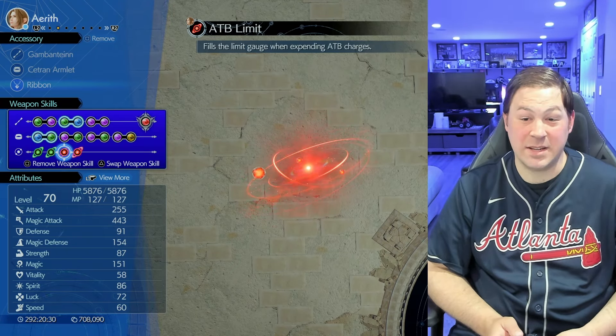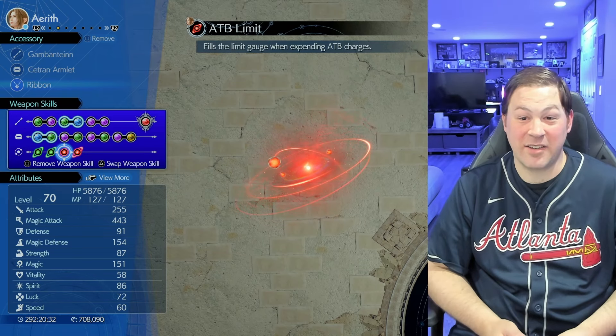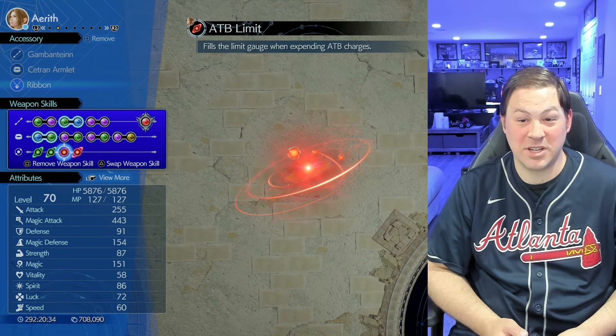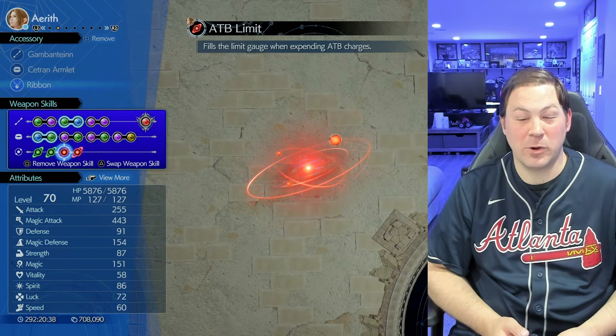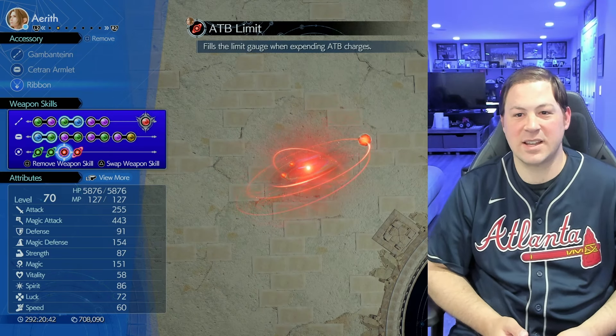ATB limit is the level 9 perk, which means you need every single manuscript for Aerith. I wouldn't consider this a prerequisite, but if you're trying to equip it and can't see it, that's why.